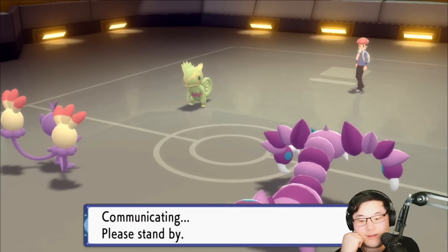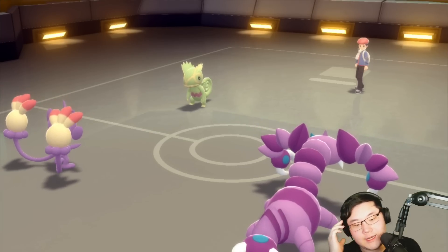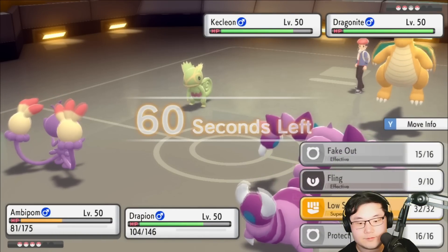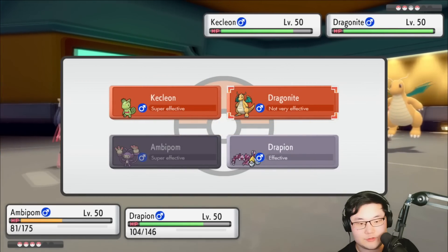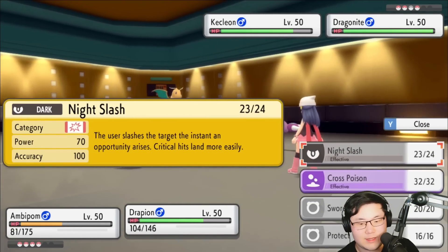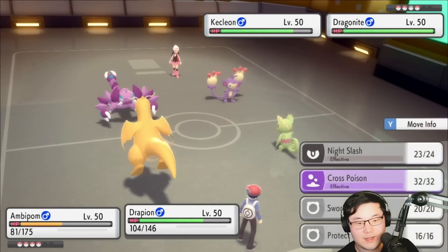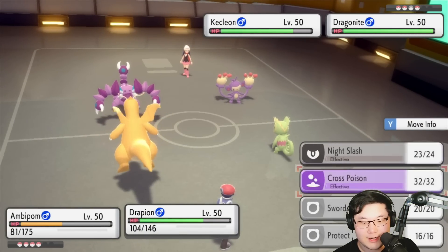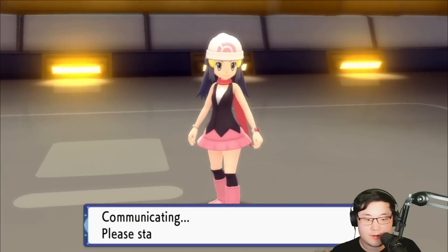Fake Out, Sucker Punch on Kecleon. What's coming out next? Dragonite? E-Speed should be fine to deal with. I have Low Sweep — I'm going to go for a Low Sweep into the Dragonite. Cross Poison or Night Slash? They do the same thing, I guess. Cross Poison is probably better here. I do need to get rid of Dragonite because it's actually a huge threat. We're going to go for the Cross Poison here.